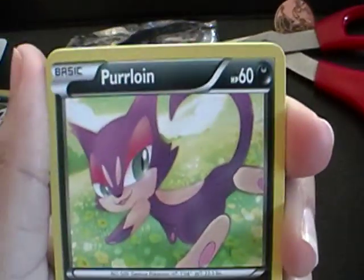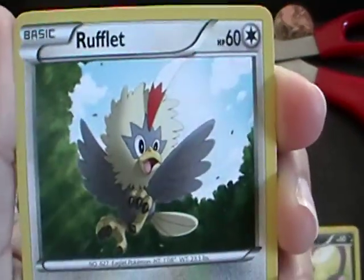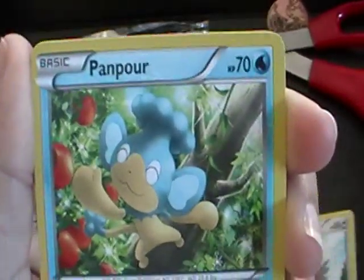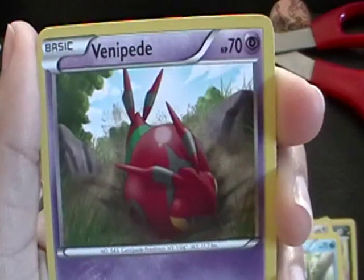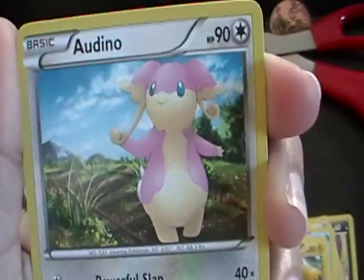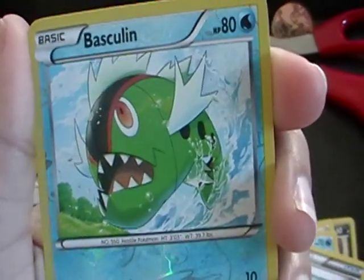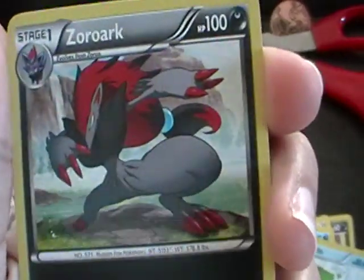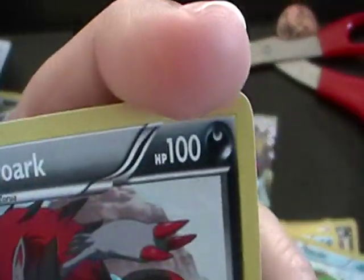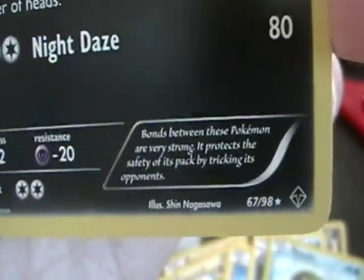Starting off with the Purloin — little purple kitty. Panpour, Venipede, Roggenrola, Galvantula, Aldina, Great Ball, Basculine Red Eye, Zoroark. This is the second hollow foil Zoroark I've gotten. I guess I'll be trading that one.